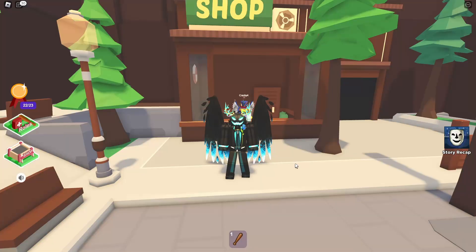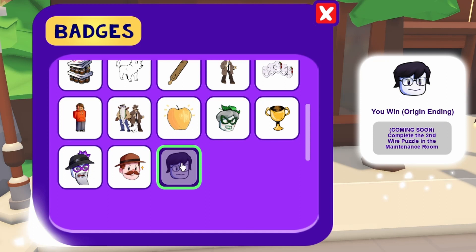Here is how you can get the origin ending in Break In 2. If you check the badges, number 23 is the origin ending badge. It says coming soon — complete the second wired puzzle in the maintenance room.